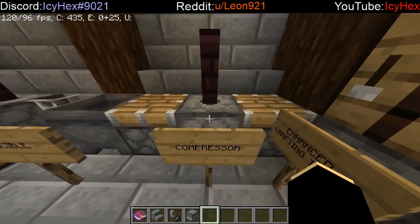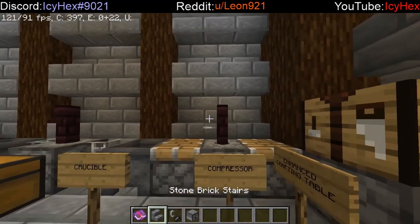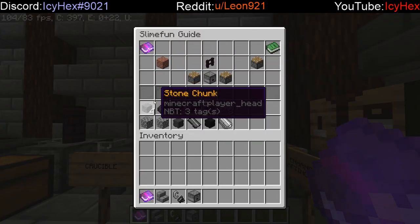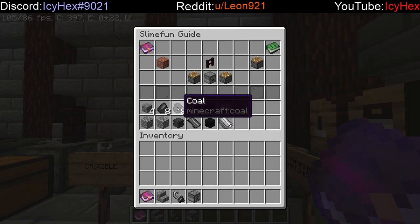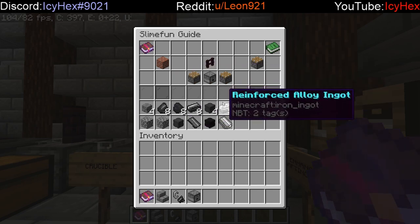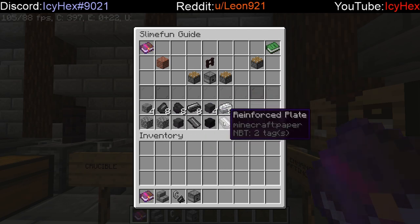Next on the list is the compressor. The compressor allows you to, well, compress things. The list is pretty short but useful. You can combine stone chunks and flint to make more cobblestone, which is incredibly useful in this plugin. You can also combine coal, steel, carbon, and reinforced alloy ingots into compressed carbon, steel plates, and reinforced plates respectively.